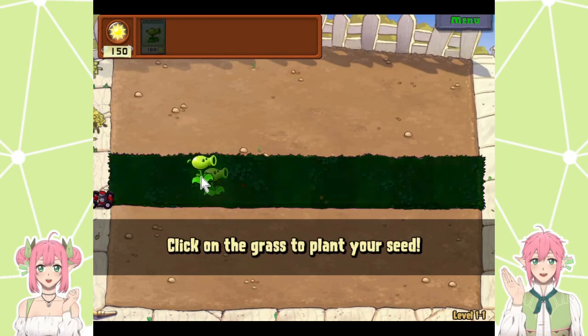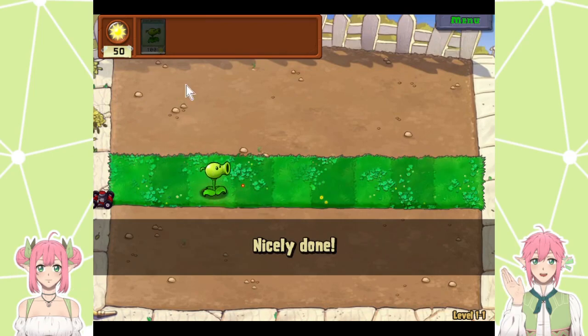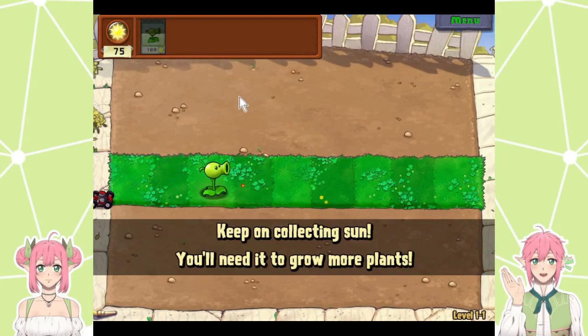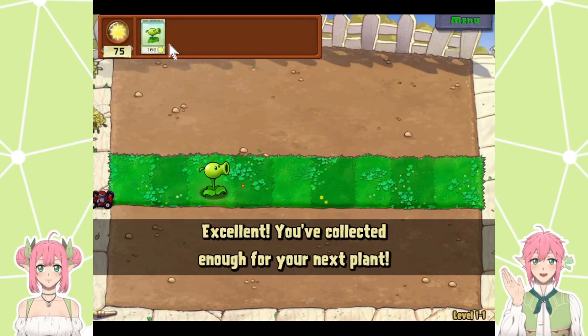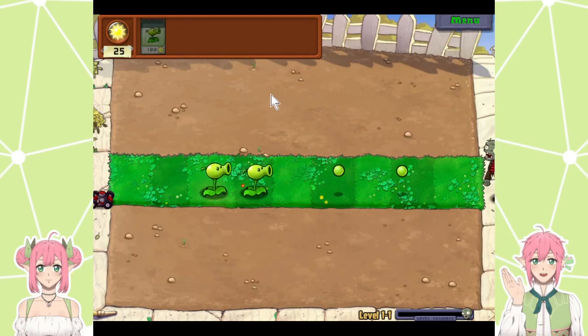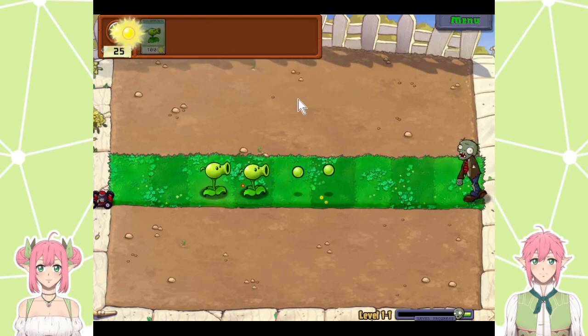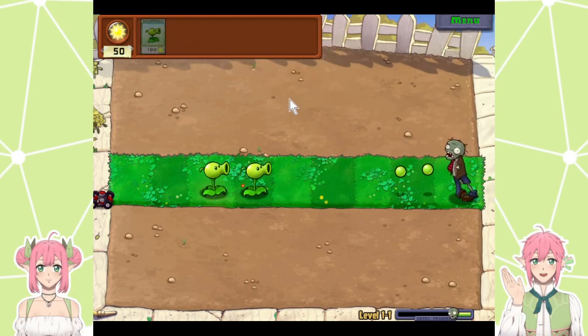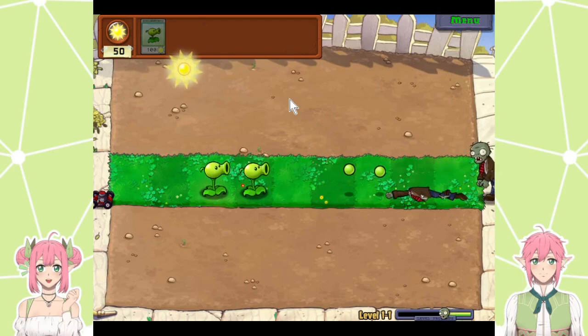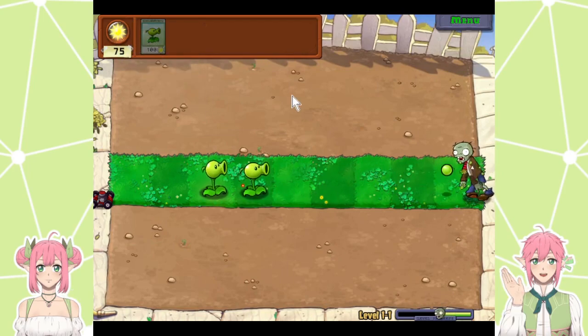Take this and plant it! I got a seed. Looks like a bell sprout — kinda does. So this is just the tutorial of the game. The zombies are coming! Click on the sunlight to collect it so that you can buy more plants, so you don't get your brains eaten by zombies.